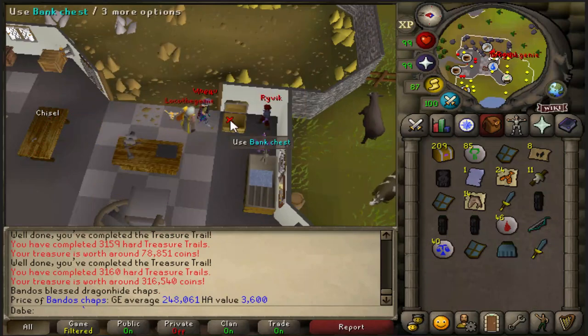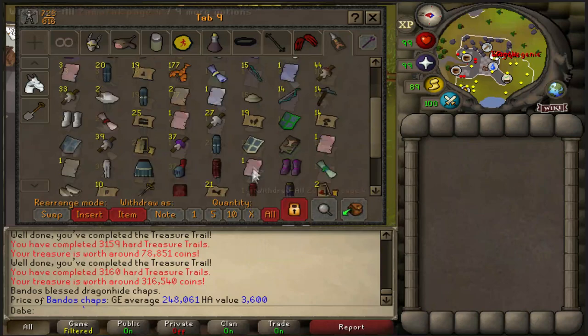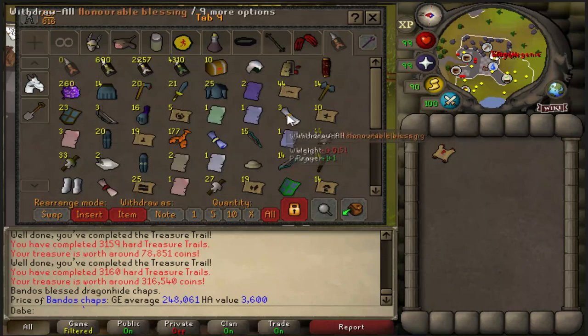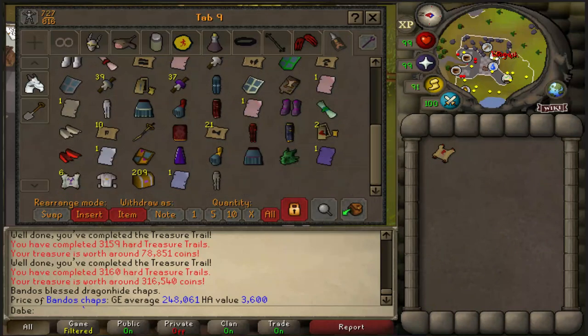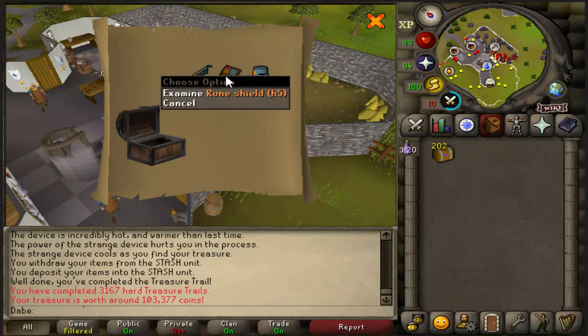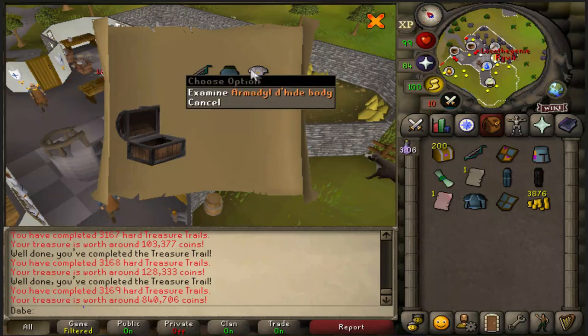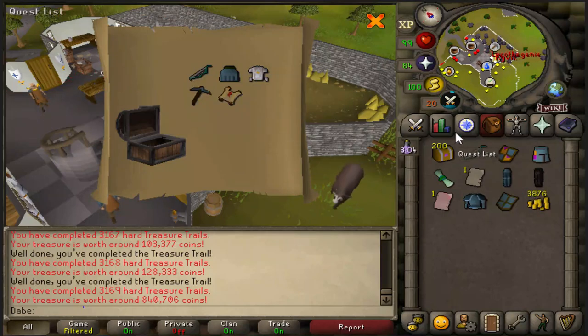Insanely lucky on these masters, which is great for the idea of Road to Bloodhound, but terrible for the sanity of doing them all in one day. That's an Iron Man's wet dream — the Heraldic Helm and the Heraldic Shield in the same clue! Unfortunately — or fortunately, depending on your perspective — another Master, but also another Arma Dhide body, which is another 700–800k.